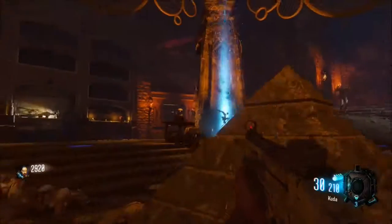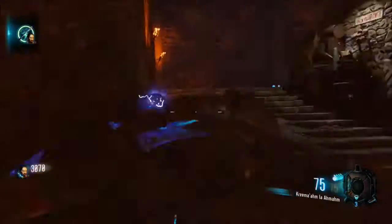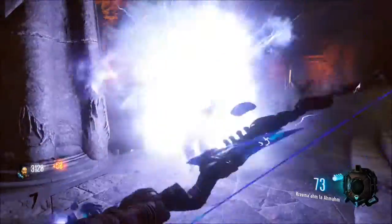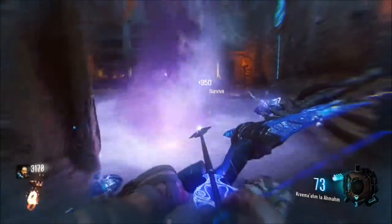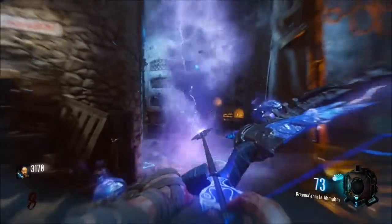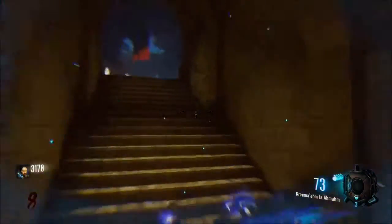Now all you have to do is walk up to the chest, drop your bow in it, and it should take three seconds to charge — and boom, you've got the lightning bow. This bow is really cool: if you charge it up, it'll have sort of this tornado lightning strike kind of thing, and it spins around and kills zombies. It is absolutely a beast of a bow.